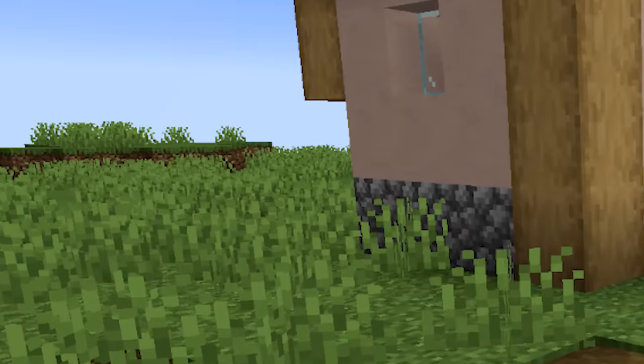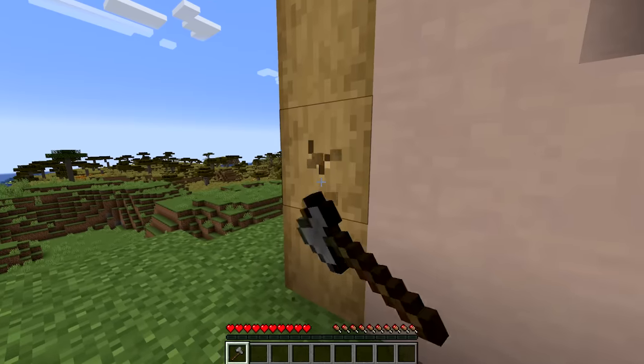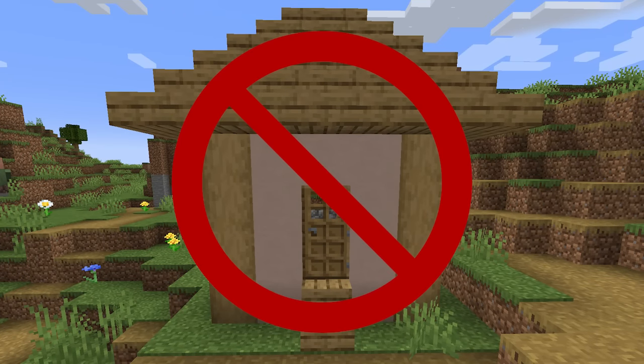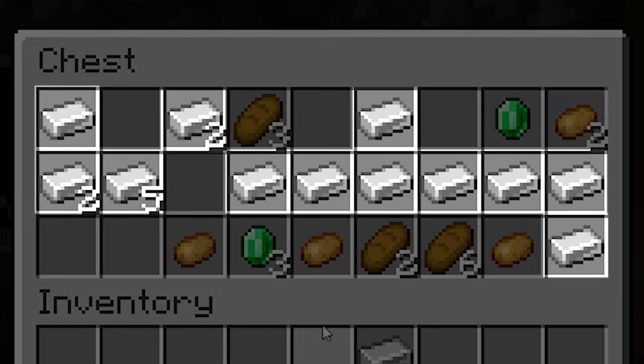If we look closely we can see a couple of missing wood blocks, showing us right off the bat that this world has already been played on and the runner must have forgot to place these blocks back after a past attempt. Next they find a chest in a house where it is impossible for chests to spawn.